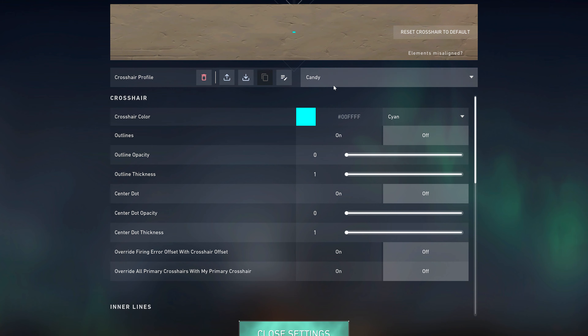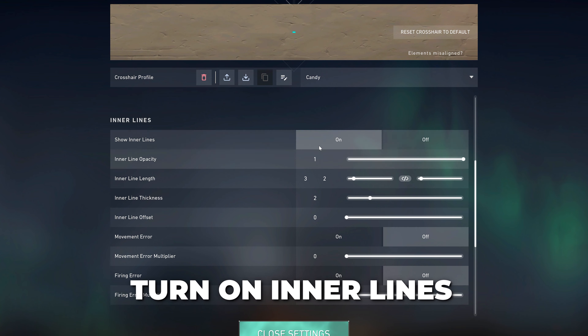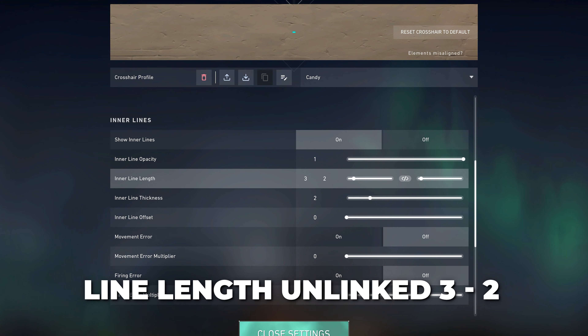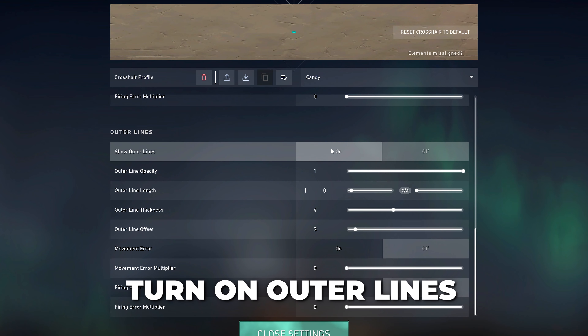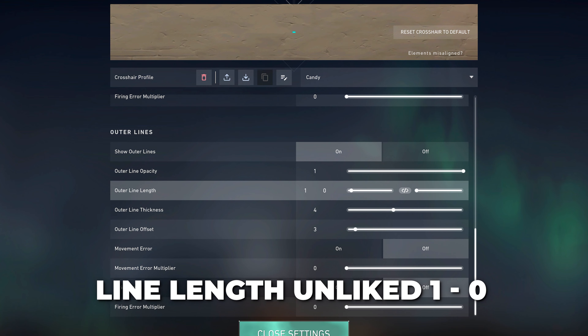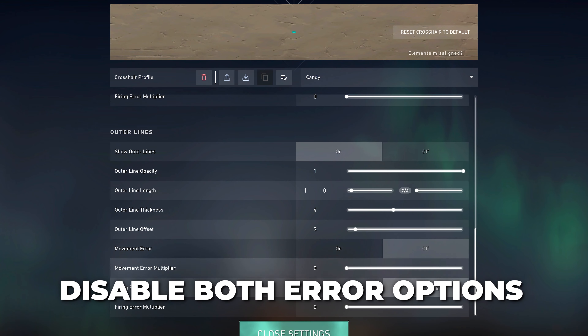Next is the candy crosshair, which is a fun take on a dot. Turn off outlines and center dot. Turn on inner lines and set the opacity to 1, line length unlinked with 3 and 2, line thickness 2 and offset 0. Turn off both error options. Turn on outer lines and set opacity to 1, line length to 1 and 0 unlinked, line thickness 4 and offset 3. Again, disable both error options.